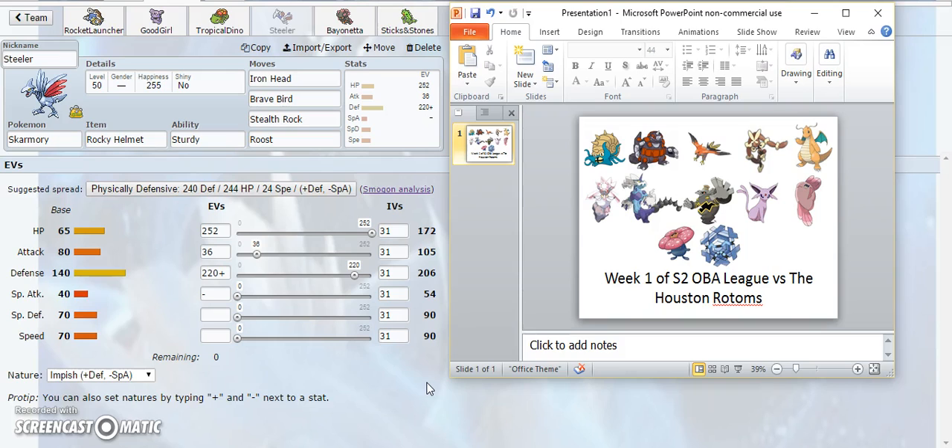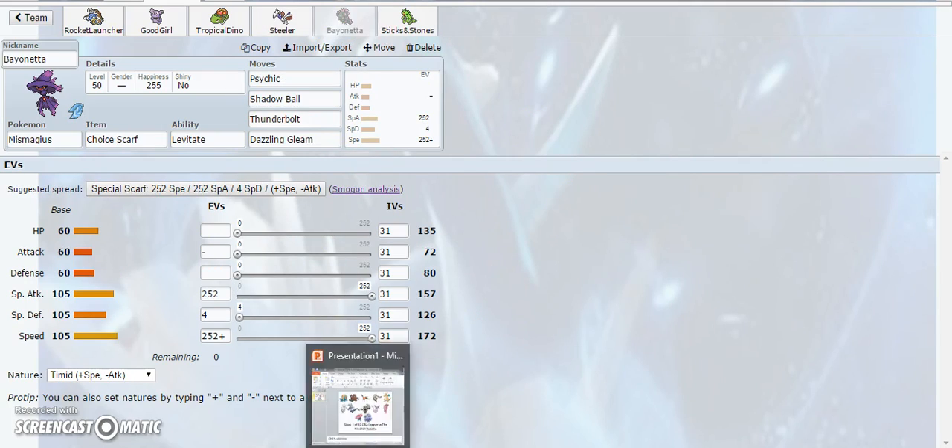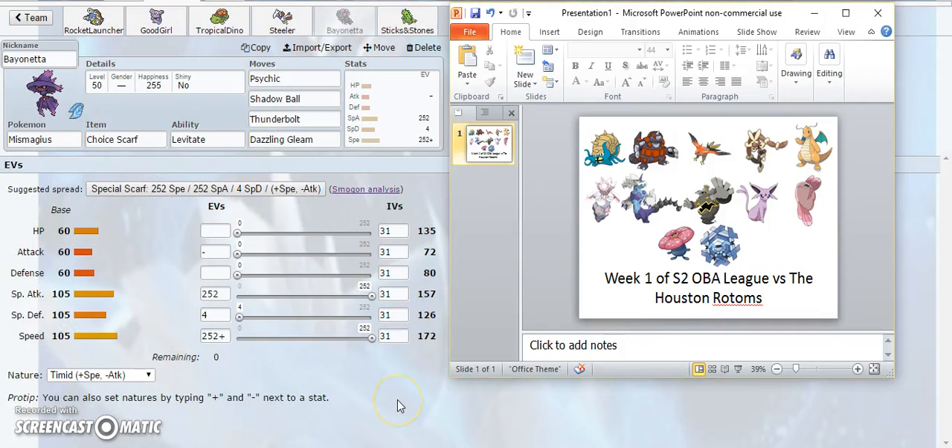Skarmory is my counter to Talonflame. Lopunny also doesn't appreciate Skarmory — Brave Bird kills it, and if he uses Fake Out, he's taking Rocky Helmet damage. His only Rapid Spin user is Cryogonal, which is unfortunate for him. Skarmory is probably going to be my best mon in this match.